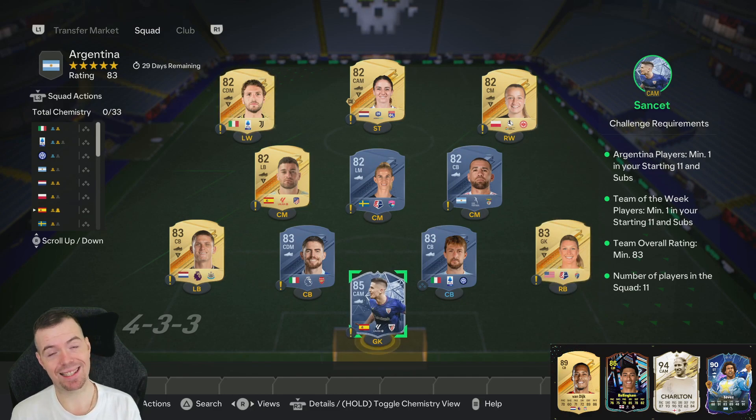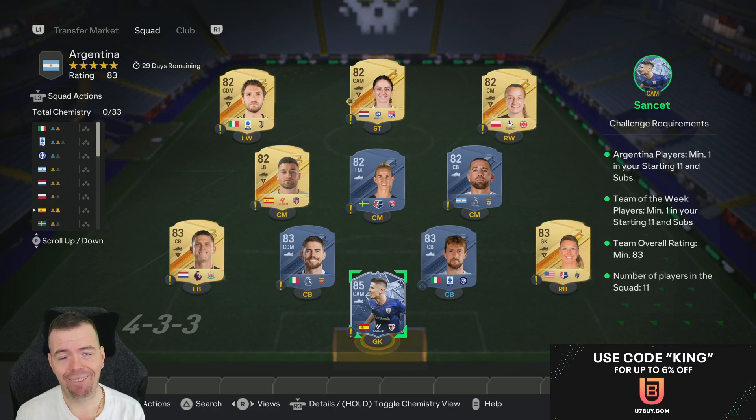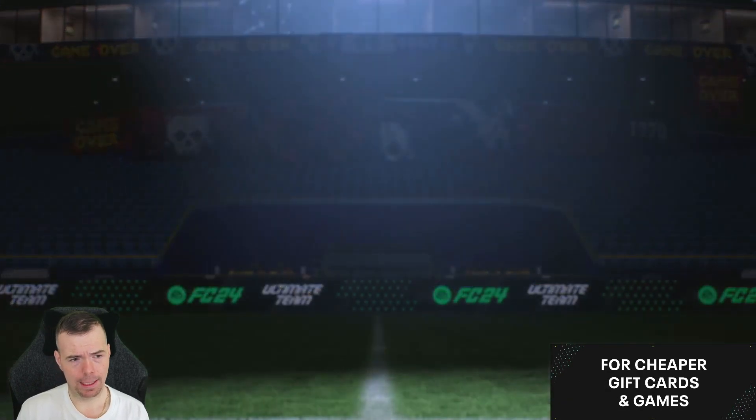Because of the 26,000 coin Team of the Week card, this is 37.7k to do at the moment. As I said, more than half of this SBC is Team of the Week. So you're looking between 35 and 40k. If you have a Team of the Week untradeable, that saves you 25k minimum.